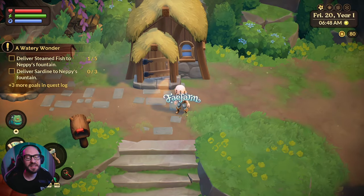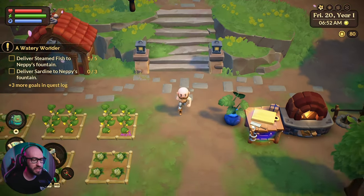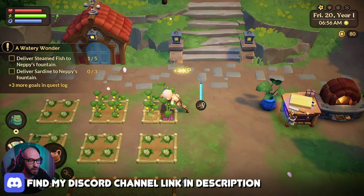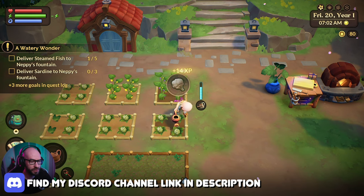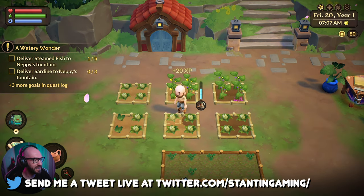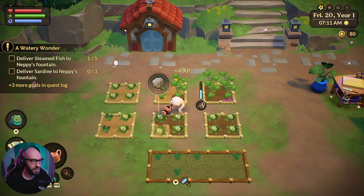Hello everybody and welcome back to Faith Farm. Where we left off in the previous one, we managed to finish getting to level 25 in the Saltwater Mines. We are just about to probably go back very soon, but before I do that, I gotta make sure I get all the food that the dragon in there requested. Delivered Steamed Fish to Nappy — so we gotta go back to Nappy once we're done here.